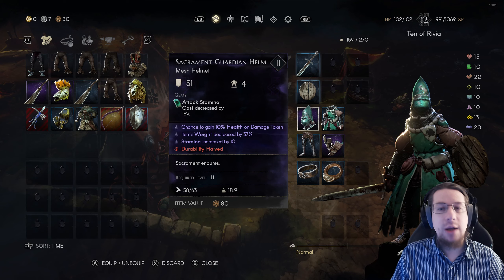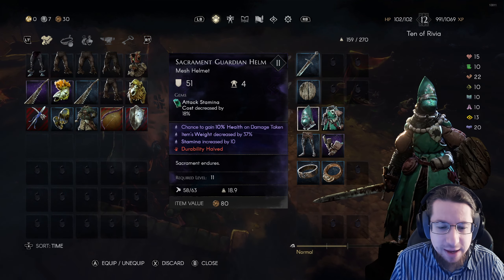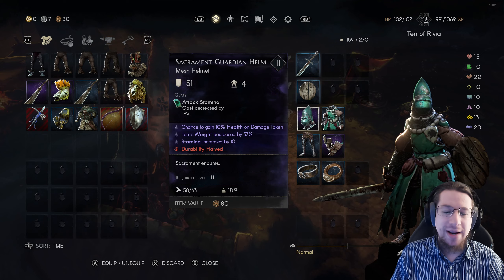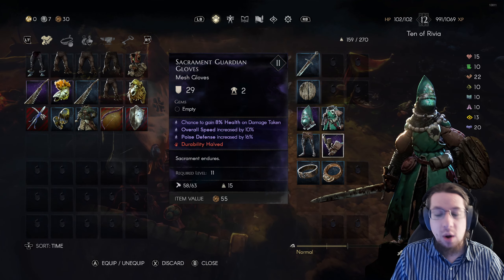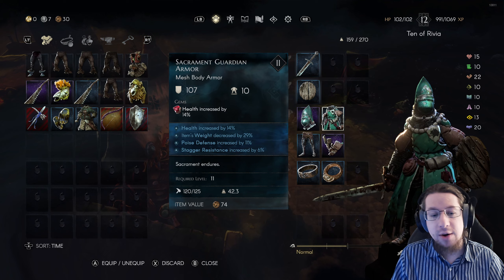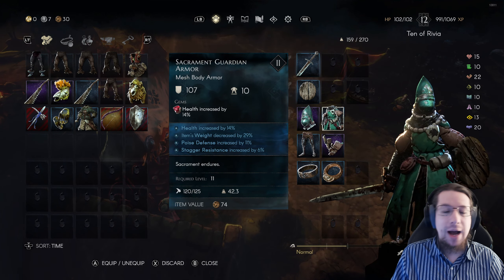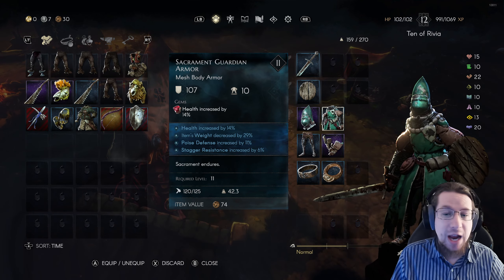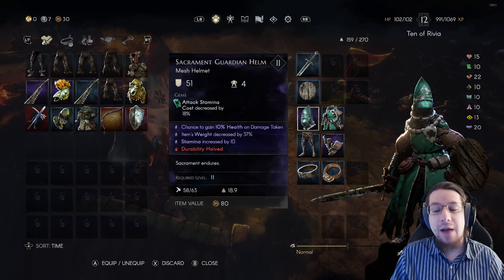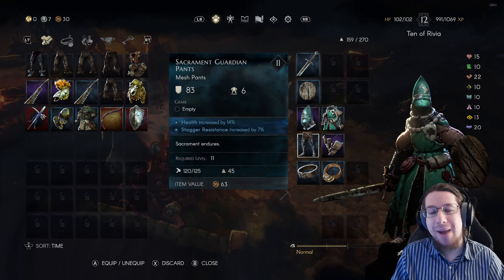For the rest of my gear, I was prioritizing things like health, gain health on damage taken, and item weight decreased. Because if you get enough item weight decrease, you can wear all of this heavy armor with a lower carry load rating. If you can't fit all of these things, I suggest a leather chest piece — it'll be significantly lighter than the Sacrament Guardian Armor — and then go with Sacrament Guardian in as many other slots as possible for the mesh and the defenses.